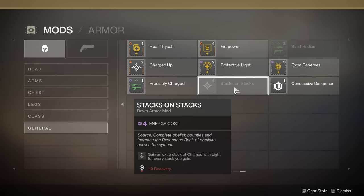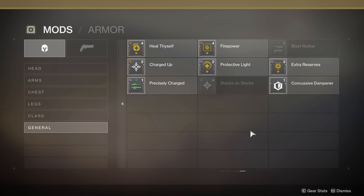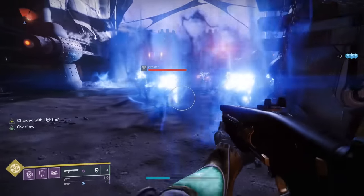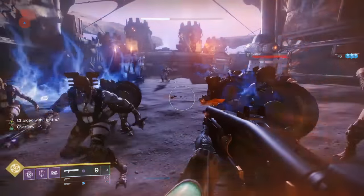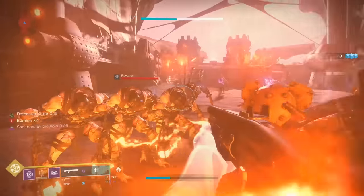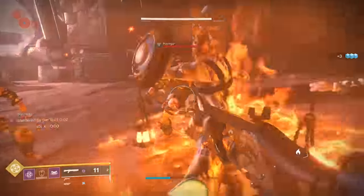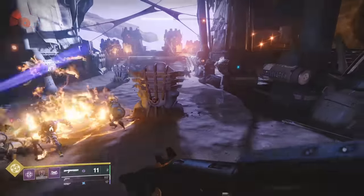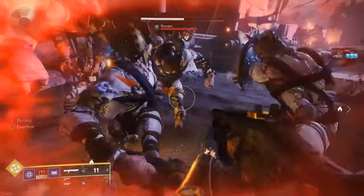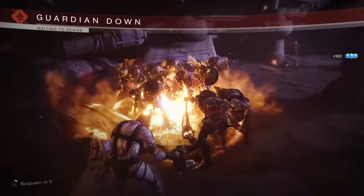None of this is really super enticing to me — at least not enough where I would feel the need to go out and create a full armor set with the correct elemental affinities just to use these mods. The damage resistance mod, Protective Light, is good as a defensive option you don't really need to think about. It simply activates automatically when you lose your shields and requires no other input. Damage resistance becomes better the higher the difficulty, so in master level content it's a pretty solid deal for the low energy cost.